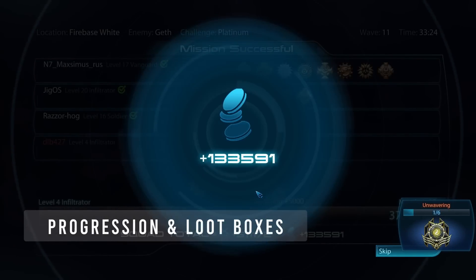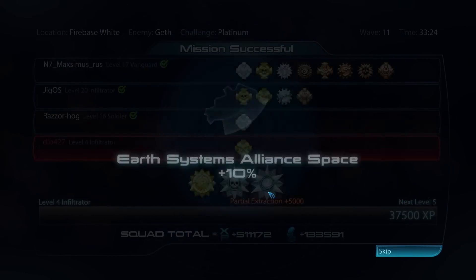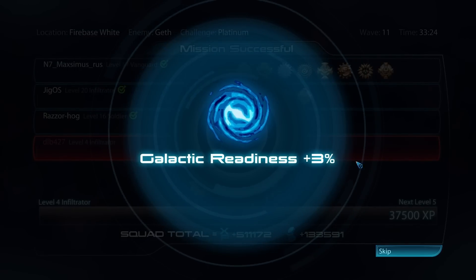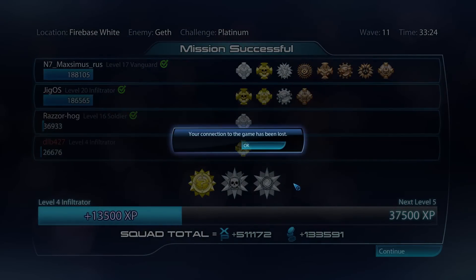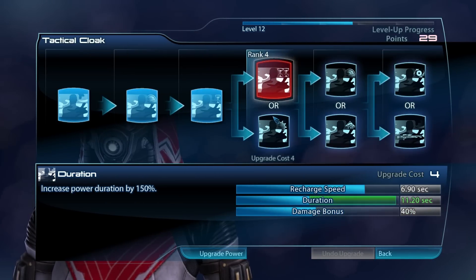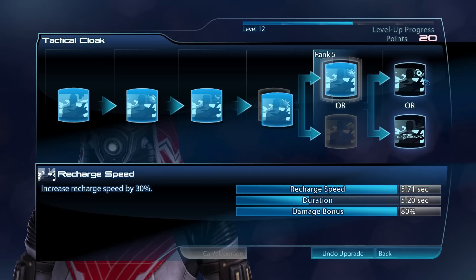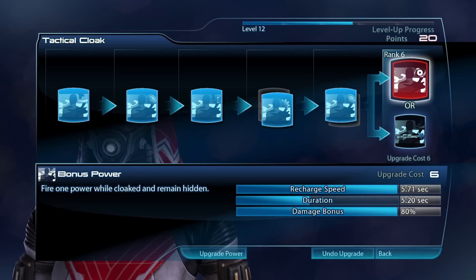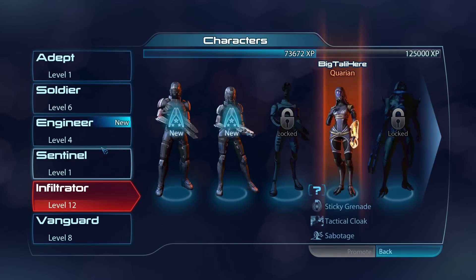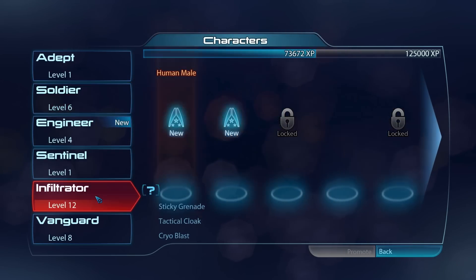As you might expect, you'll earn experience points and in-game credits by completing missions, with bonuses for good performance. For instance, if you earn a lot of headshot kills, you'll gain an XP bonus, and if your team completes objectives faster, you'll gain extra credits. The leveling system is similar to the base game. You gain skill points at each level that you can spend on power upgrades. Max level is 20 though, and you won't be able to max out every skill, so be sure to lean into powers that you use more often. There are the same six classes from the base game: Soldier, Infiltrator, Adept, Vanguard, Sentinel, and Engineer.